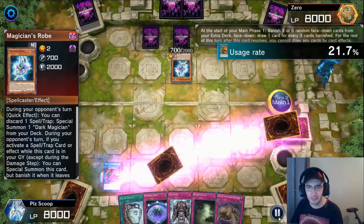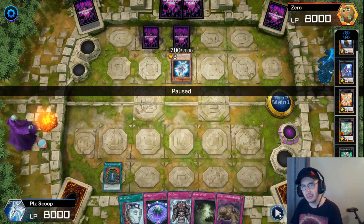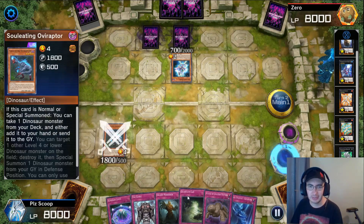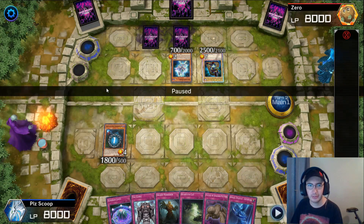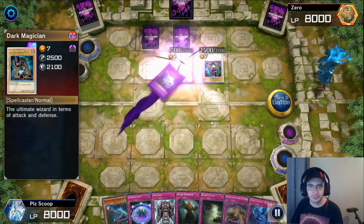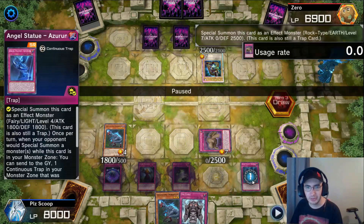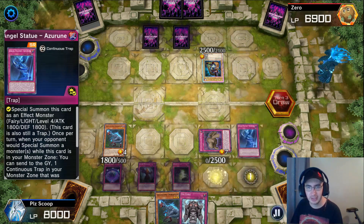We draw Quantum Cat - not a big deal. We play Pot of Extravagance, banishing a Dolka and a Lagia, but I still have 2 Lagia and 1 Dolka I can build. I play Pot of Duality since I'm not special summoning this turn, and I get a Soul Eating Avi Raptor because I already have a full assortment of back row. I use Avi Raptor and our opponent uses Magician's Robe to get out the Dark Magician. I clear the Magician's Robe, get a little damage in, and set a bunch of cards. Right off the rip, I summon Azurune and Anguish Pattern so I can pop a card, and then Azurune is on the field ready to negate a special summon.